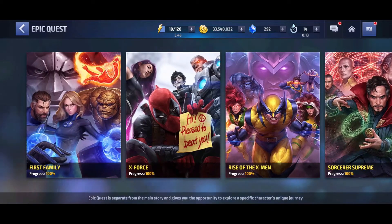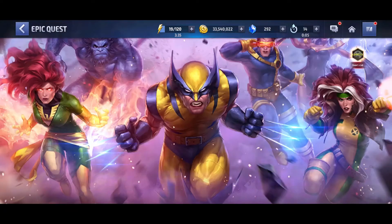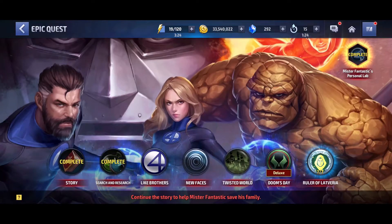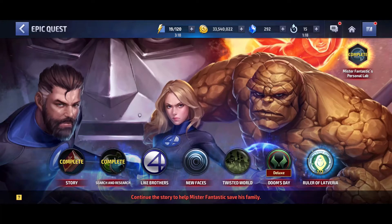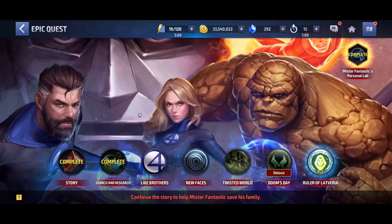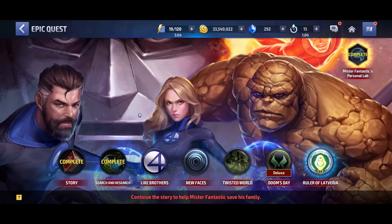Especially for the first three Epic Quests — the Fantastic Four, the Deadpool, and the X-Men — for these three Epic Quests you can find that you have to buy a particular specific quest or mission to unlock a special character. I see that these questions are raised mostly by new players who join this game and they have very limited resources and are confused about what kind of quest they have to buy.